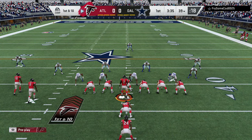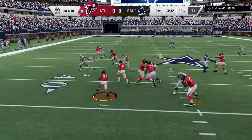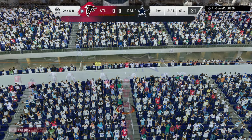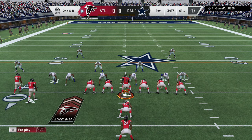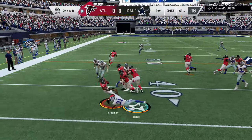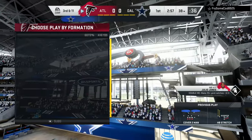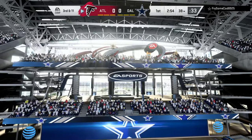On the heels of that good carry by Devontae Freeman, here's first and ten. He gives it to his running back, able to get a couple across the 40 to the 41. The last run got a couple. Here's second and eight — Freeman again, and this play will be blown up. He'll lose yardage back to the 38, a loss of three, and now a much tougher third down looming.